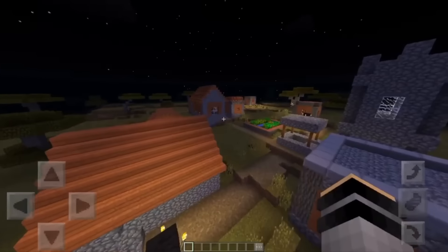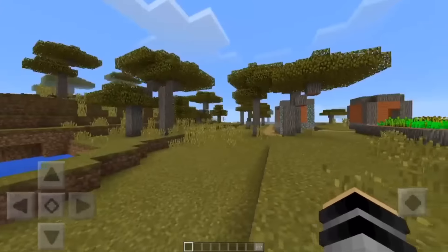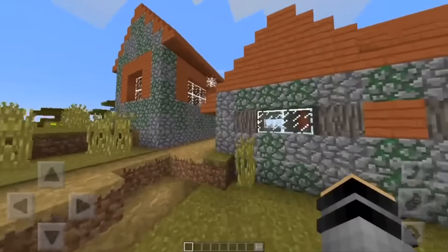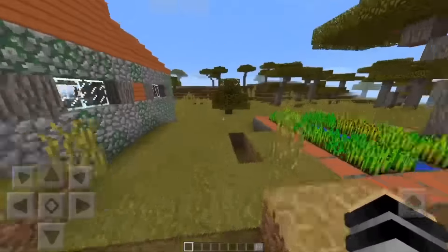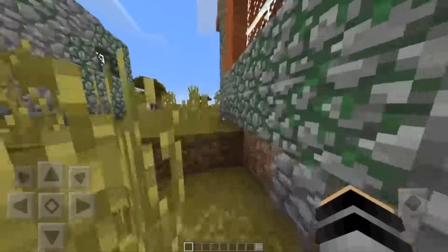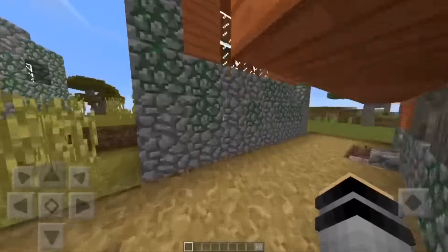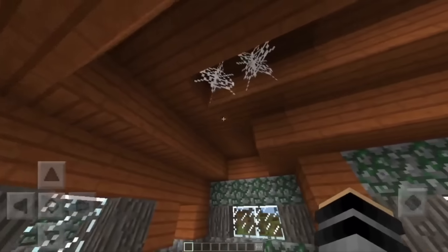Now the next type of village — this one looks like the savannah biome village we just saw, but it's actually a mix of two. This is something the developers never tweeted about. Basically it's an abandoned — or as some people call it — a zombie village. What happens is the villagers were here and zombies took over. I really like the abandoned feel to it. They've got no doors.